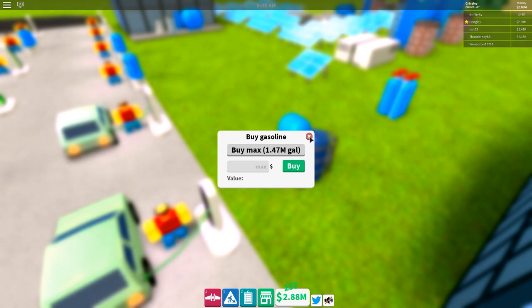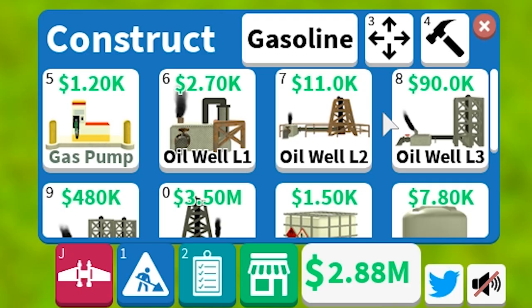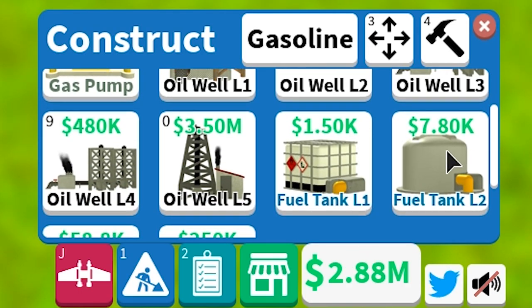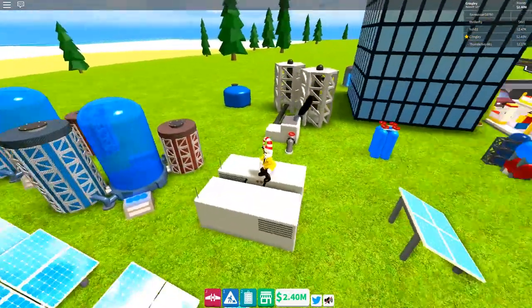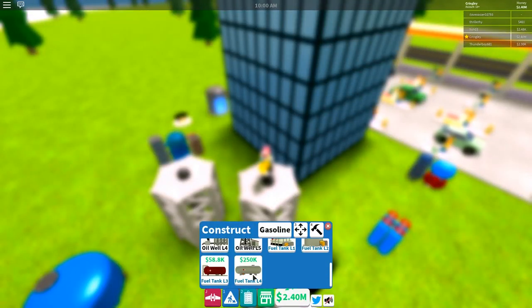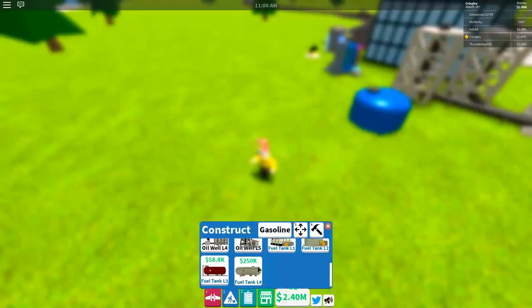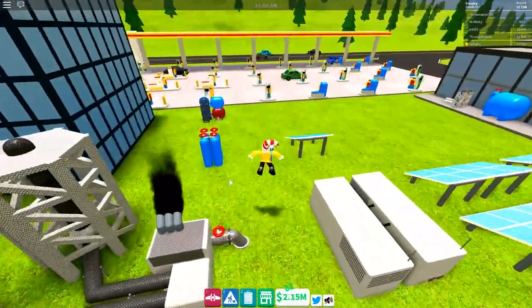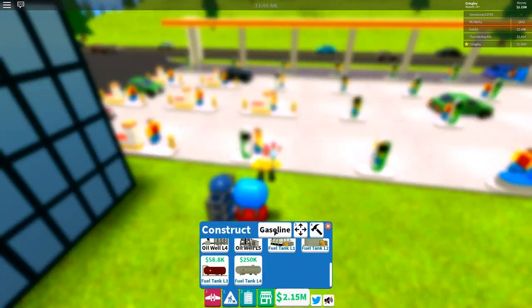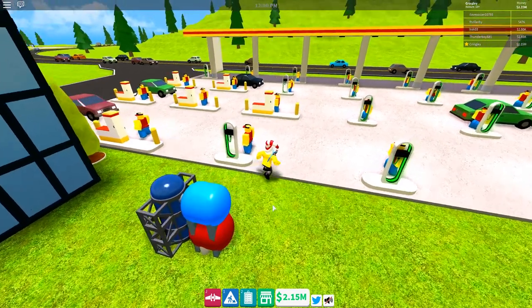I think I'm out of fuel. Let's buy some — 1.47 million gallons available, but I don't want to buy all that. We need an oil well — let's get an oil well level four so we get a little more oil. Let's also go ahead and buy a fuel tank just in case we have some more room. You gotta have the right proportions otherwise it's not gonna work. We should have some gas now — yes, we're actually getting more gas. Things are looking up.